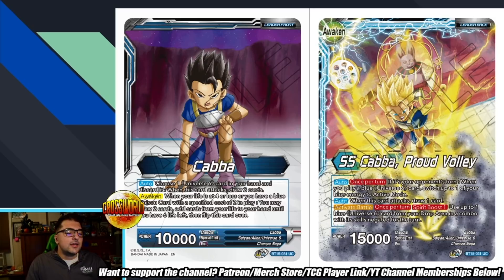We have the unawakened side of the Kava leader: choose your U6 card in your hand and discard it when this card attacks, draw two — some great filter. Awaken at four or less energy, or if you have a blue unison card at a specified cost of two in play, you may draw two cards, add cards from life to hand until you have six left, then flip this card over.